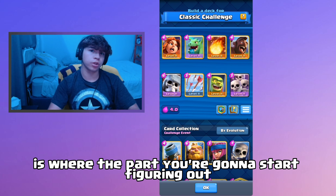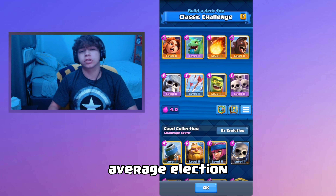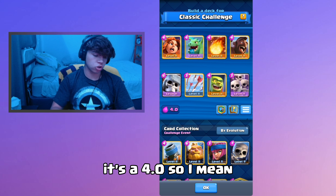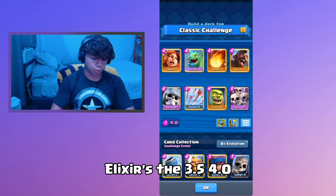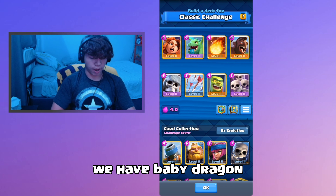Everyone, in today's video I'm gonna be showing you guys the best Arena 10 deck to use in Clash Royale. Arena 10 to about 15 is where you're gonna start figuring out the best average elixir decks, fast cycle, and the best win conditions. This is gonna be a good deck that I've used — it's a 4.0, a pretty average elixir cost for everyone to use, around 3.5 to 4.0.